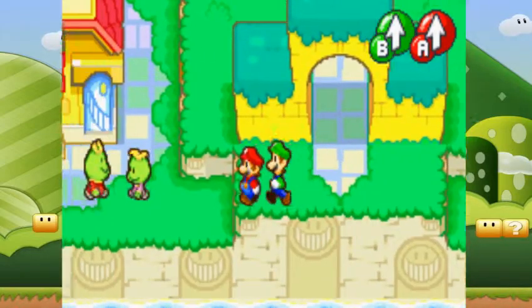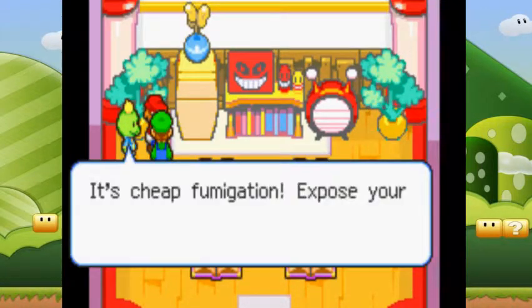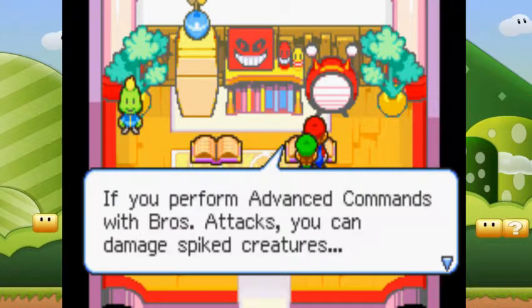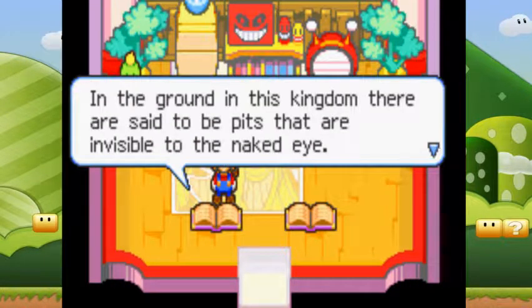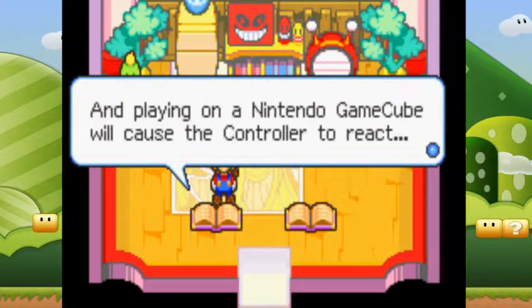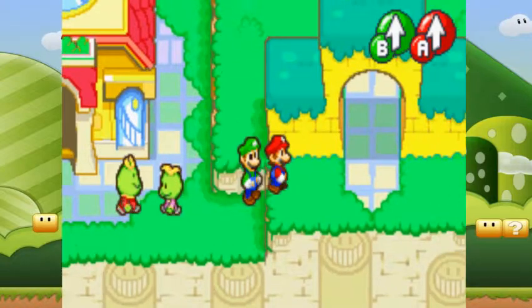There are two side quests you could do here. It tells you there are pits that are invisible to the naked eye, and the tiny people stand on top of the middle pits. The tiny people react strangely. And playing on a Nintendo GameCube will cause the controller to react, which, because I'm playing this on an emulator, that's not gonna matter at all.